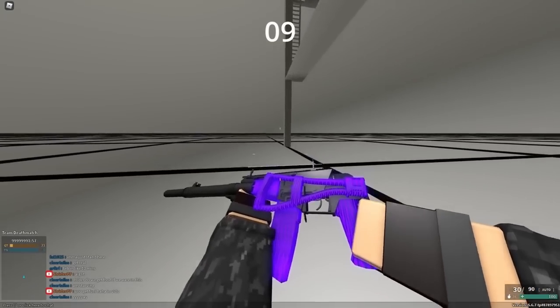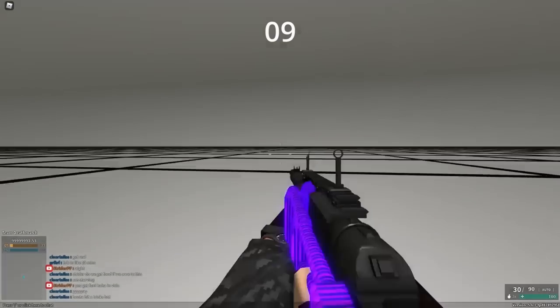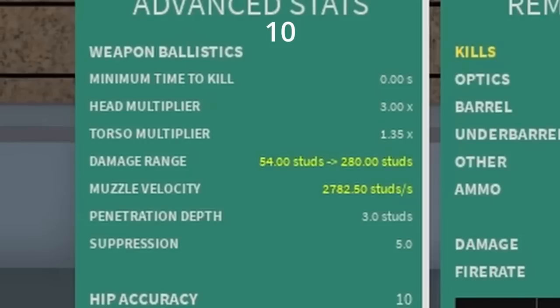If you have a little bit of trouble with the AS Val and how slow it can be, check out Retract Stock. The recoil is still pretty good, and you do walk faster. The long barrel on certain guns actually increases both max and min damage range, making it pretty much just a direct upgrade.